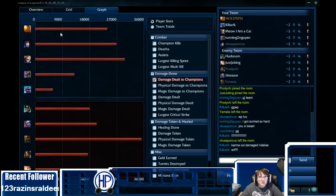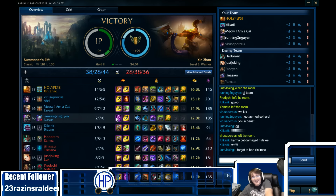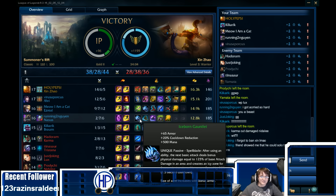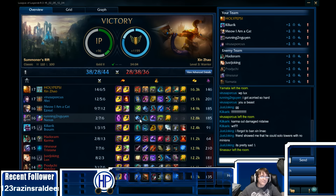Thanks for watching — make sure to comment, rate, and subscribe. That is not how you build Nasus. I guess you could go Iceborne Gauntlet, but I hate that the gauntlet makes that AoE cone because it kills some of your stacking monsters. Trinity Force Nasus is the best. Peace out.